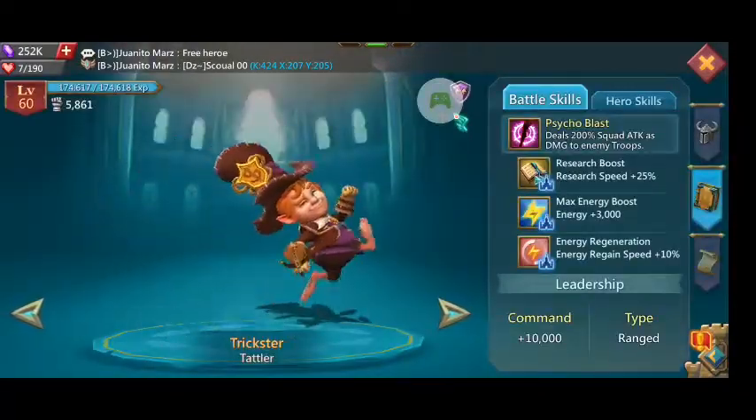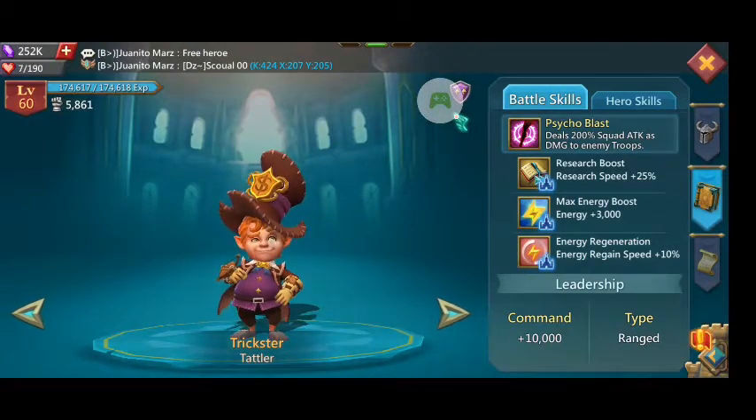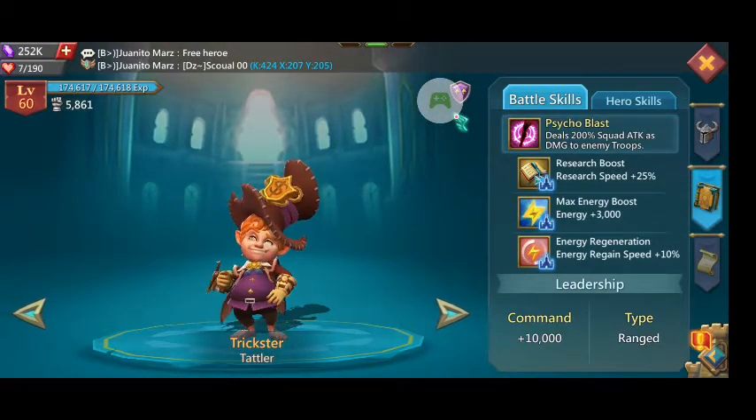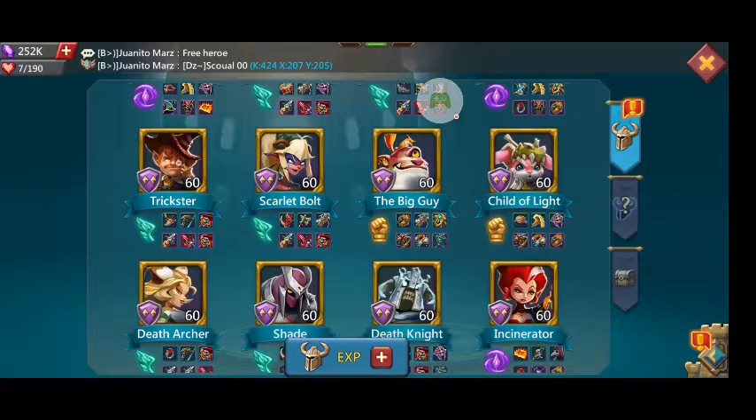Trickster — you just don't want to send Trickster to battle. That is the end of it. He's good in coliseum, he's good in monster hunt, but he's useless in battle.